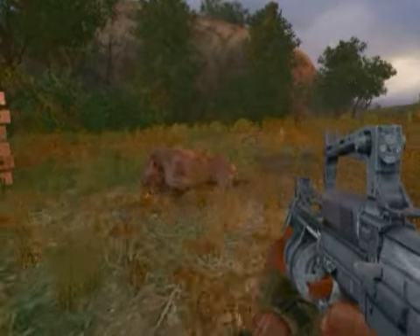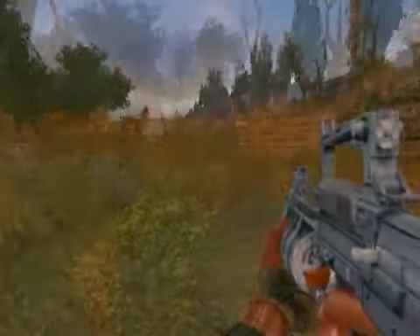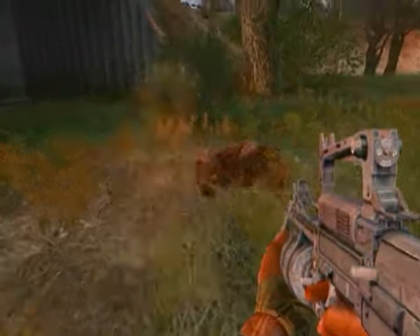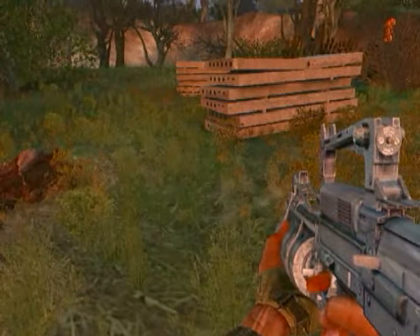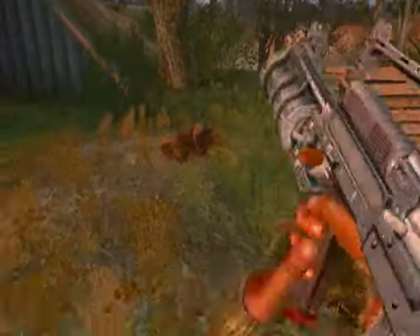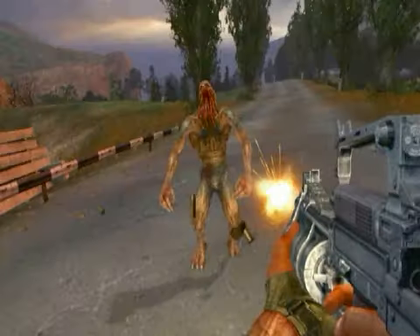We'll take a look at some of the mutants in the zone now and some of the powers that they have due to their mutations. This guy's called a bloodsucker. His talent is that he can turn invisible. This obviously makes him a very dangerous opponent because he's very tough but also very, very elusive. Although we can see him here during the daytime, he's actually nocturnal by nature. So when the day-night cycle kicks in and it turns to evening, you're going to see a lot more bloodsuckers.